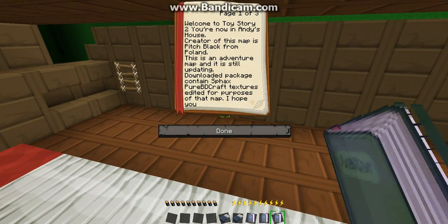Welcome to Toy Story 2. You're now in Andy's house. Creator of this map is Pitch Black from Poland. This is an adventure map, and it is still updating. Downloaded package contains facts, pure BD craft textures edited for purpose on the map.